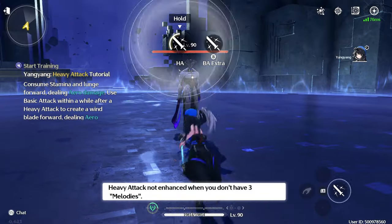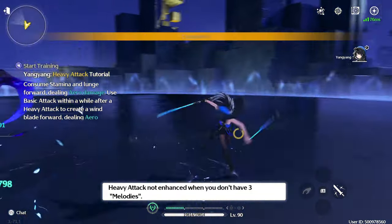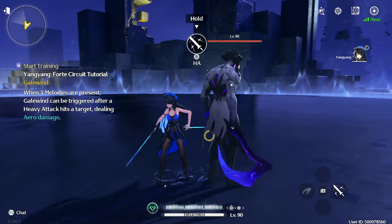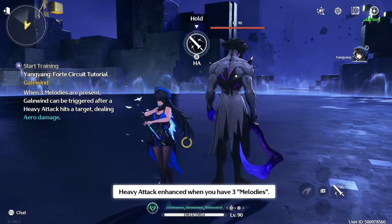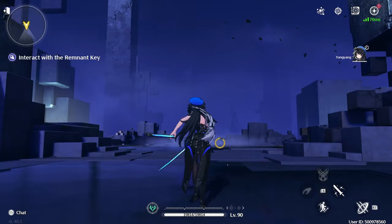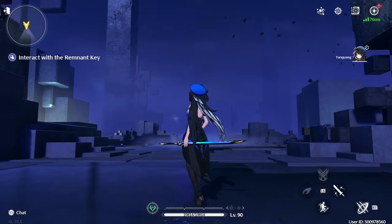The extension of her heavy attack, Zephyr Song, can also be performed by using a basic attack as a follow-up to her heavy attack or a dodge counter, and will generate one stack of melody on hit. While airborne, she can consume 30 stamina to perform a plunge attack dealing arrow damage to nearby targets.